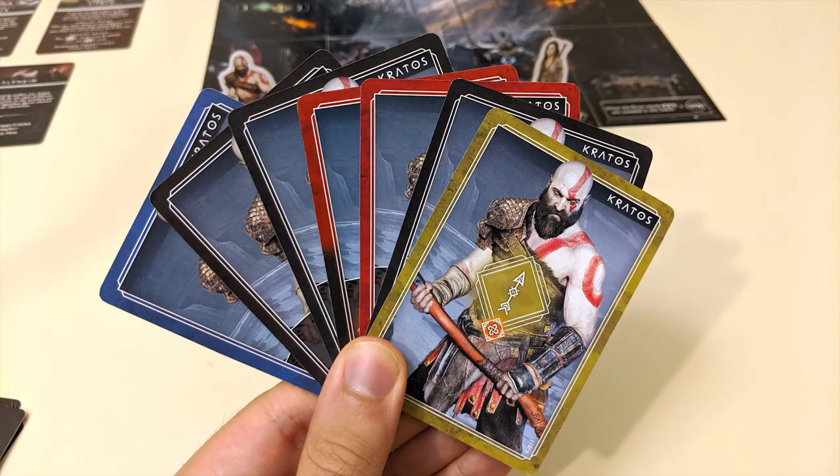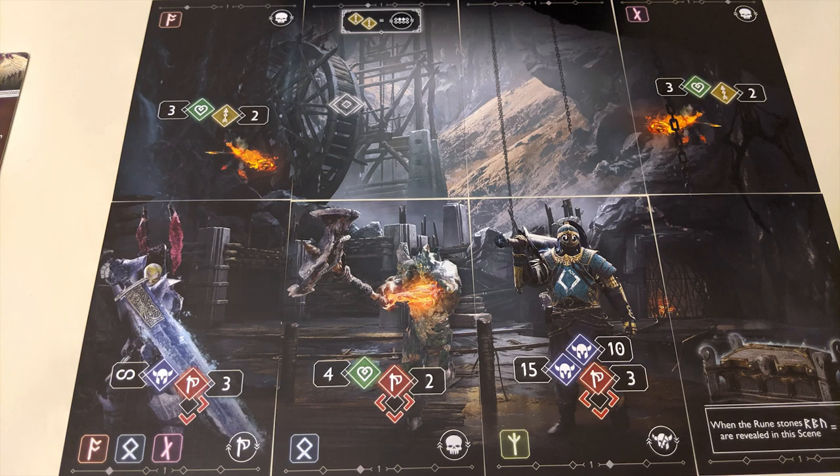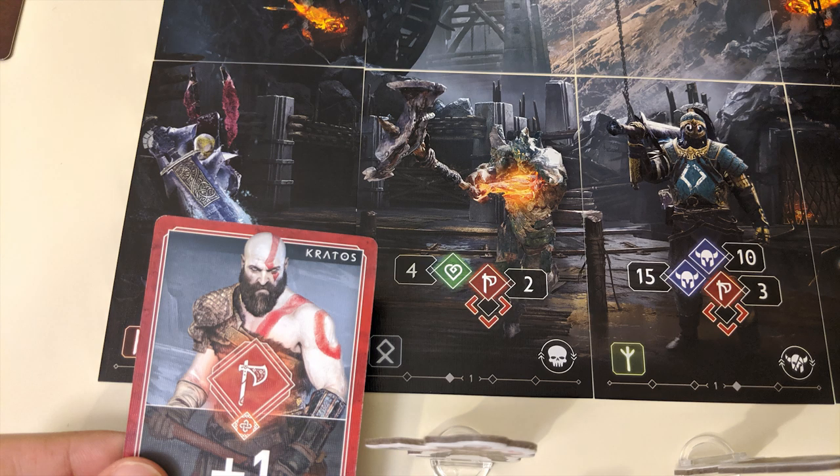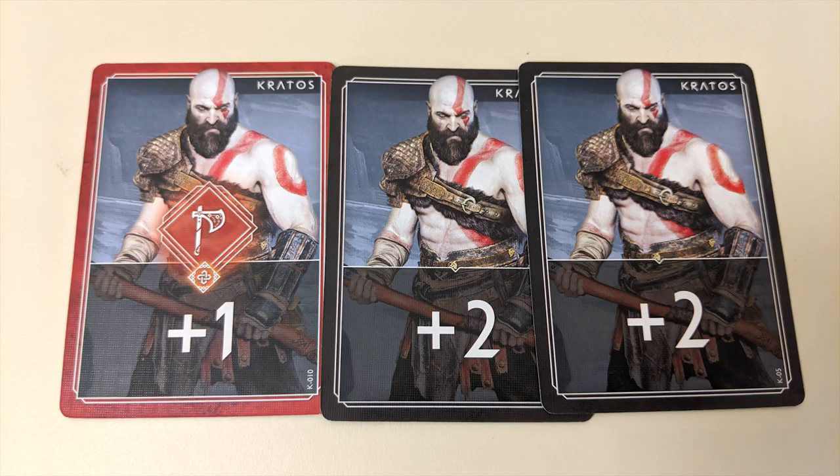Now let's examine the action cards you'll be playing on your turn. First we have attack cards, which come in two flavors: melee and ranged. Every scene will feature one or more enemies that you can attack using these cards. You must be in the same column as an enemy in order to attack it. Melee attacks will affect the enemy directly in front of you, while ranged attacks can target either the closer enemy or the enemy at the top of the column.